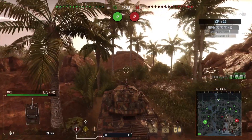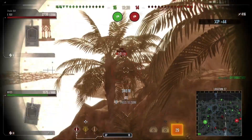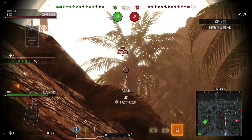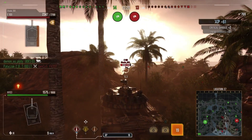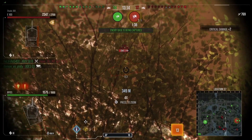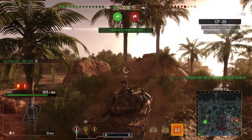Their team has pretty much given up 60-70% of the map, so I'm going to come up to this nice little perch here. This 120mm is actually quite accurate — as long as you let your shots fully aim in, I'm finding it to be quite a good gun. And the reload on it seems so fast for the alpha it puts out. So we're just going to keep backing up and get ourselves hull down.